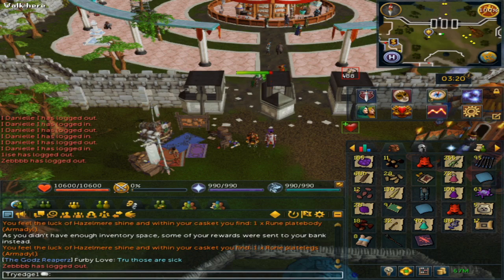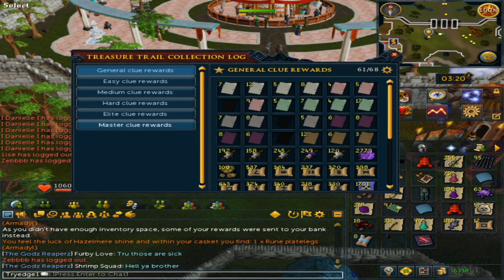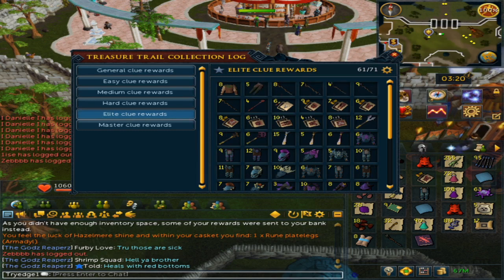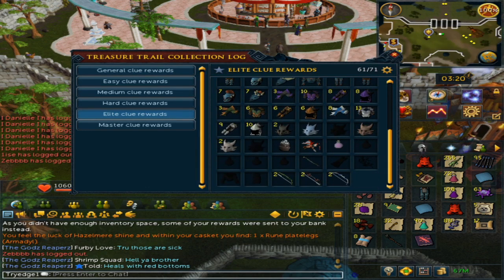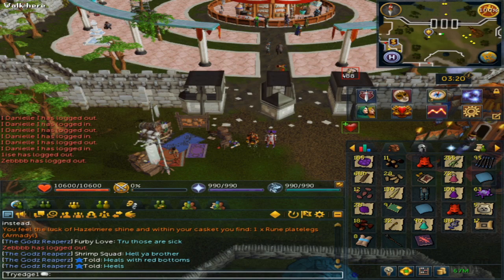Let's go to the collection log. I was 61 out of 71 and I did get eight master clues, but what do you know — I did not get a single unique. So yeah, that's a little bit awkward. I still just need two masks to unlock the basic tier of the elite title. With that, thank you all so much for watching and enjoy the rest of your day — don't forget to like, subscribe, and comment as it really does help.